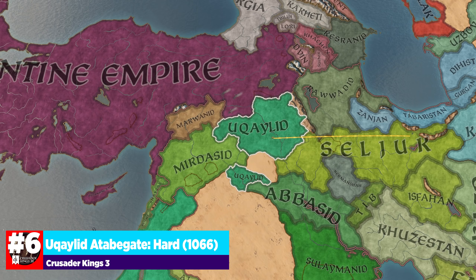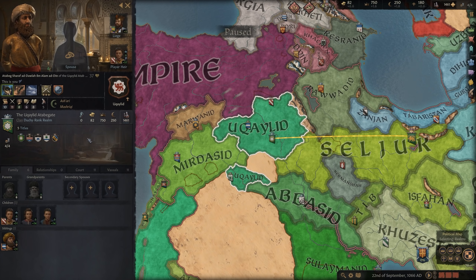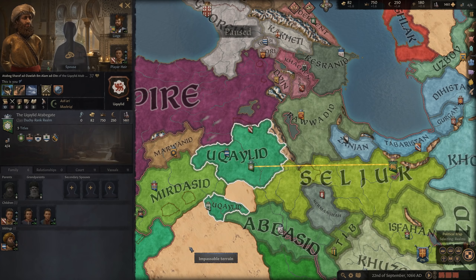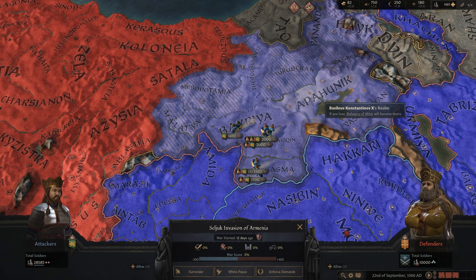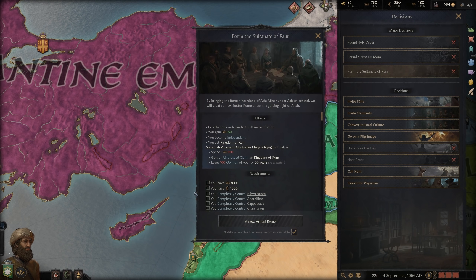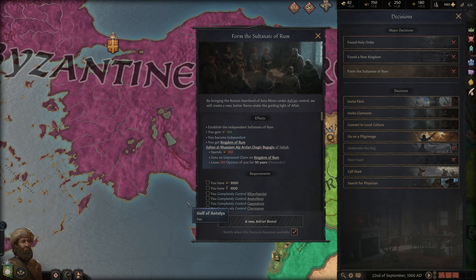The second hardest entry is the Euclid Dynasty, who start as a vassal of the Seljuk Turks. He's 37 with three potential heirs already. You do start at war with the Byzantine Empire for the invasion of Armenia — 10,000 versus 28,000 — which is going to be a lot of fun to either contribute to or not. The ultimate goal of this campaign is to create the Sultanate of Rum, historically the sultanate created to rule over the Romans.